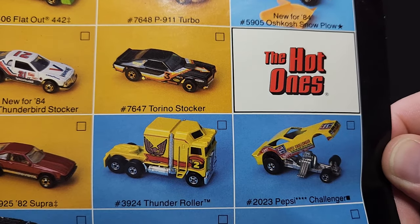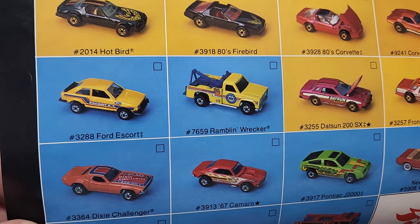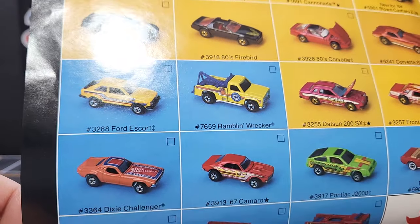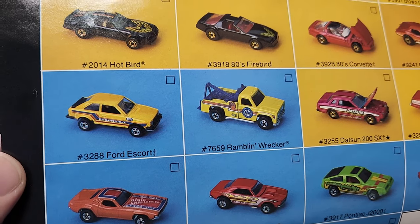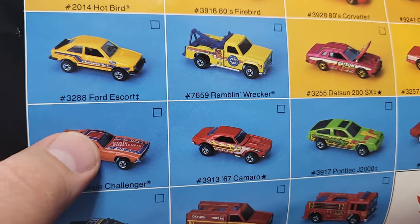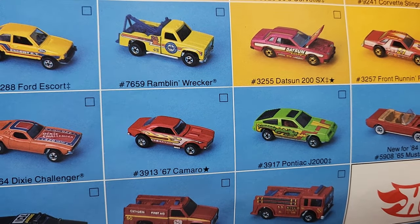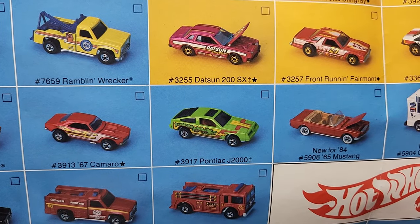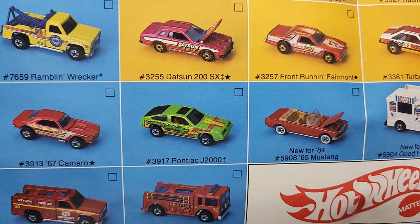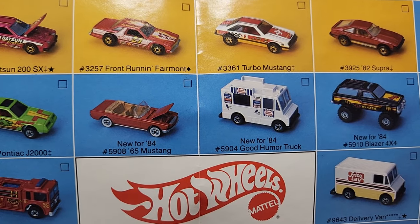Moving on to some basic ones — Thunder Roller, your Pepsi Challenger with the opening top, the Ramblin' Wrecker which goes back to the redline era. Ford Escort — super cool casting, I know it's weird but it really is cool. Dixie Challenger comes in two versions: one with a flag on the roof and one without — I do have both. The '67 Camaro is pretty sought after, one of the original versions. Pontiac J2000 — just a dismal car in real life; I've never seen that blackwall casting at all. '65 Mustang — very common. Good Humor Truck in blue — very common, there's also an all-red version.